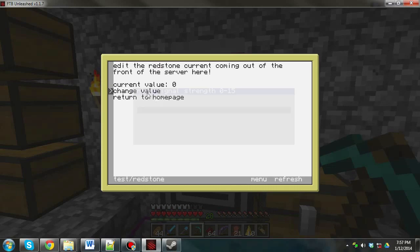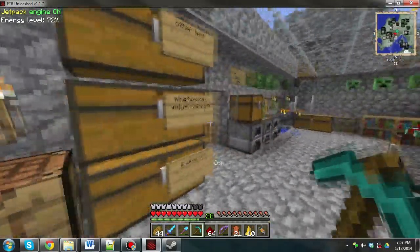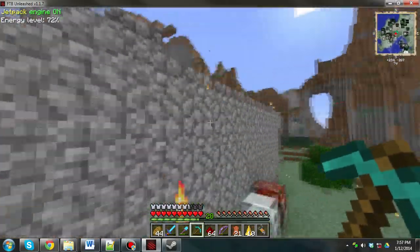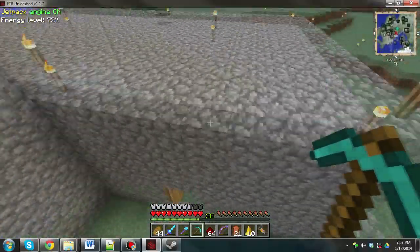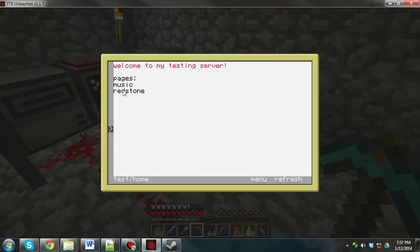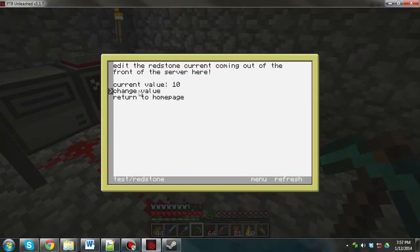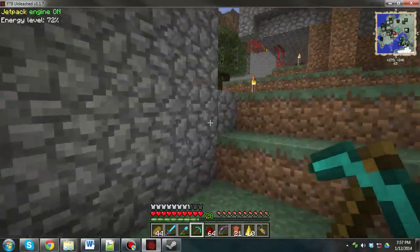I've added a little redstone thing so you can change the signal strength out of a redstone wire. You can't really see it — I'll go outside. It's right in here. Change the signal strength of this one. We can just go to redstone, change value to 2, and now it'll only give a signal strength of 2.